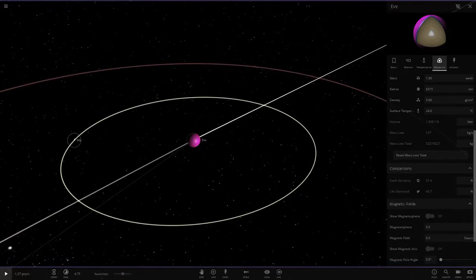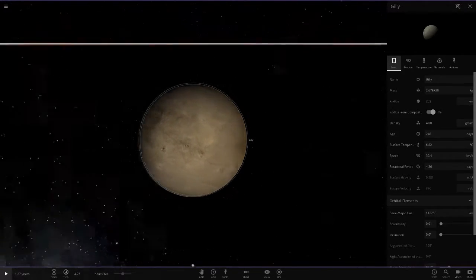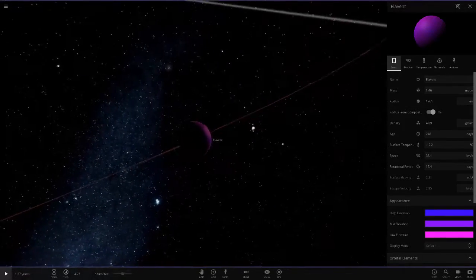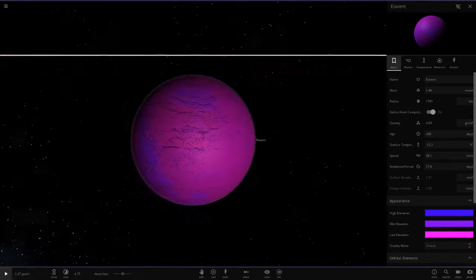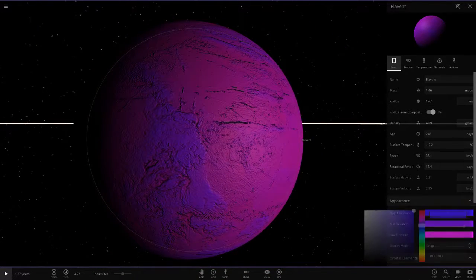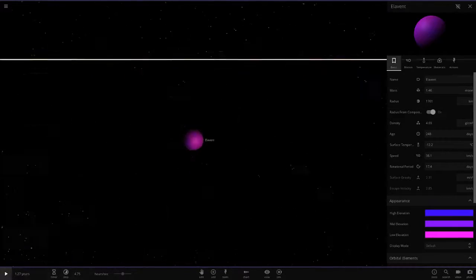Next up we've got Ghillie — a tiny little minor object, looks like a Vesta type. Then we've got another moon called Elephant. It's going with a pink and purple sort of mix, very nice indeed. It's also got a bit of blue or indigo-violet — more indigo really. Very very nice as well.